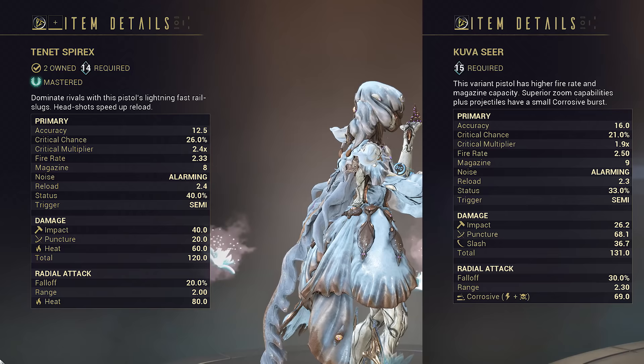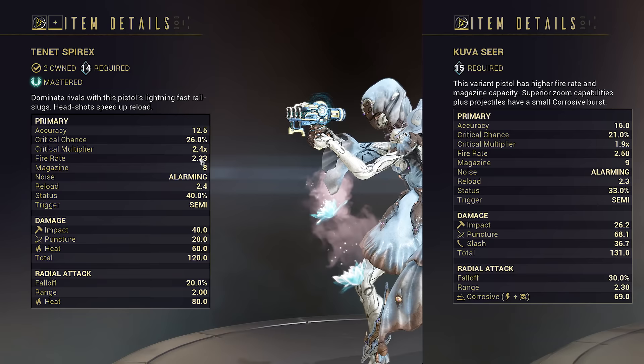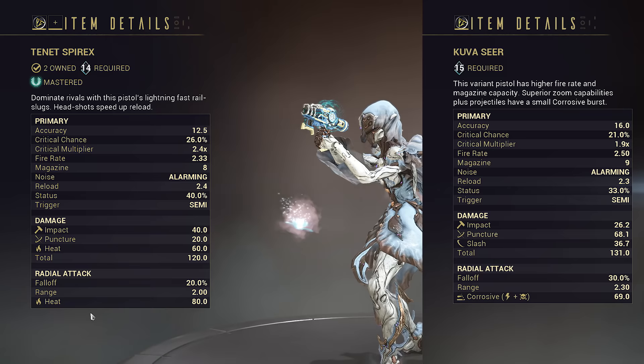Tenet Spear X is an entirely new weapon that came with the Sisters of Parvos update. You can pick it up from vanquishing your sister Lich. What will be immediately apparent is it appears to be the direct successor of Kuvasir in raw stats. Its fire rate is barely slower, and it has one less shot in the magazine. Its reload is also 0.1 second slower, but it does have a passive for that. It has the same base damage as the Kuvasir, but both the main shot and explosion now have heat.